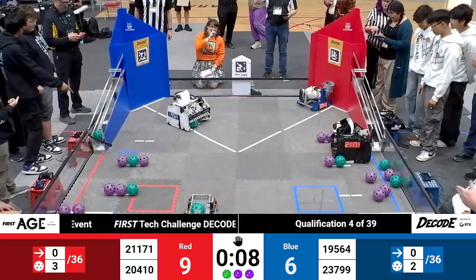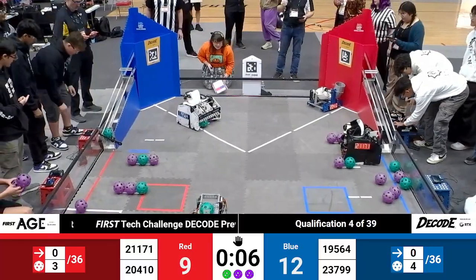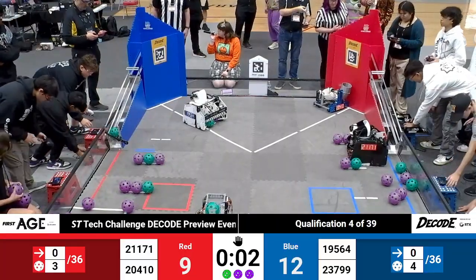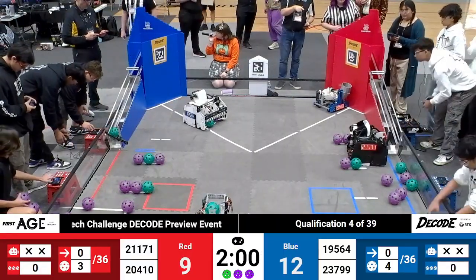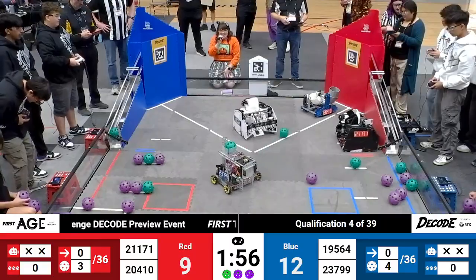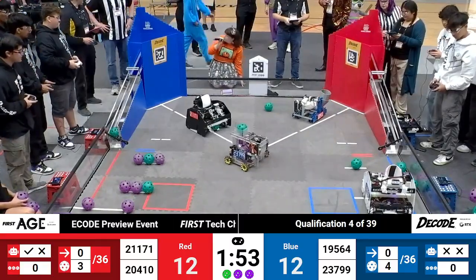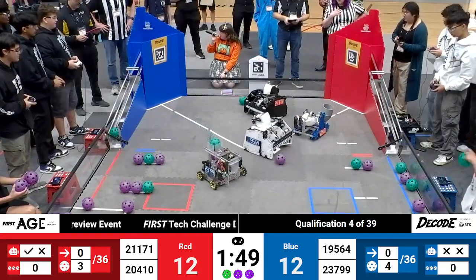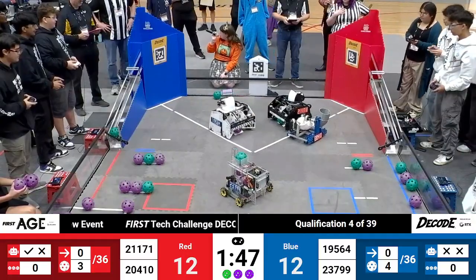Over on the red side — drivers, pick up your controllers. Three, two, one. It looks like that gate is opening up over on the red side, clearing out a few of those artifacts from the red ramp. Checking in on where the score is at with two minutes of tele-operated match play remaining: it is red alliance 12, blue alliance 12.